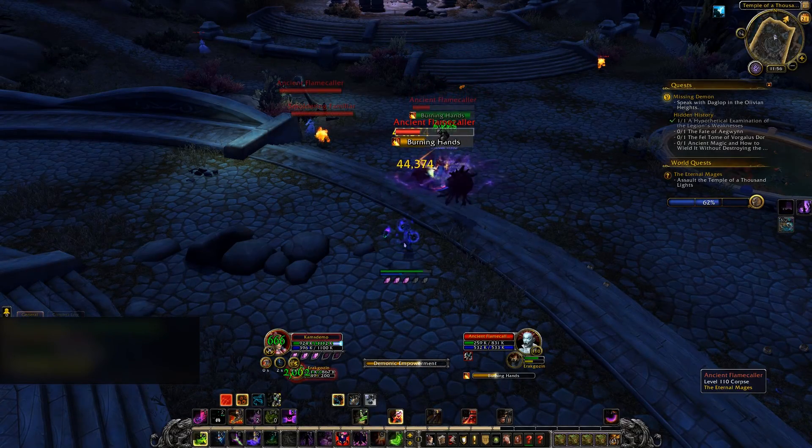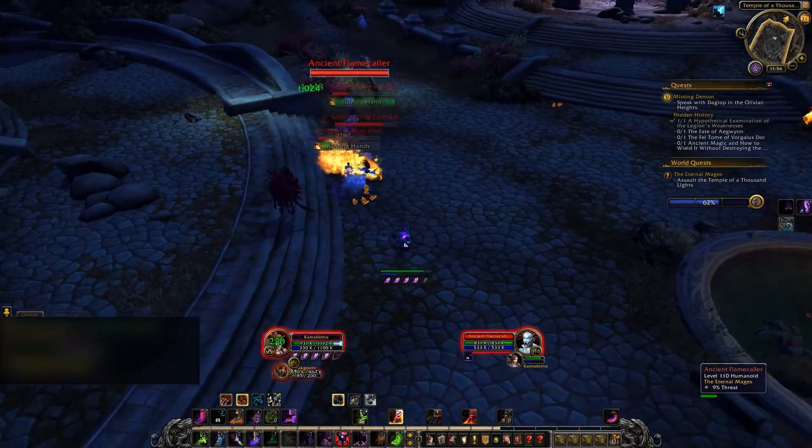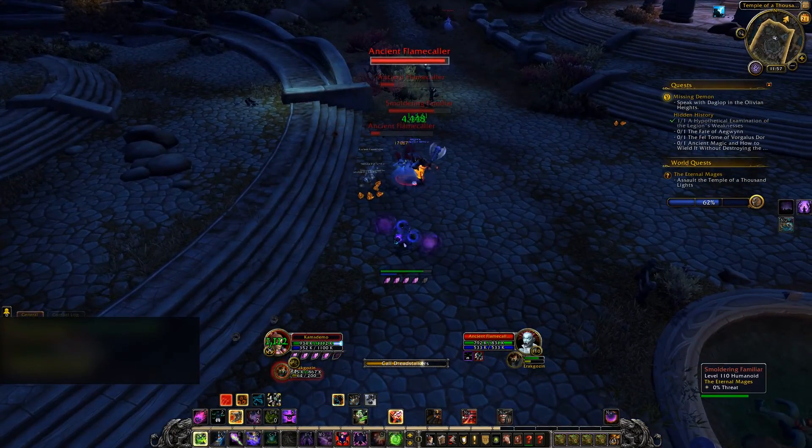World quests are a feature in Legion to get more players out into the world. Once you hit level 110, when you open your map, world quests appear as circles on your map.